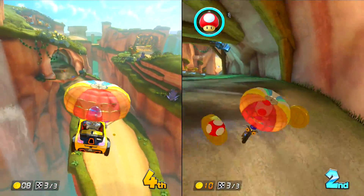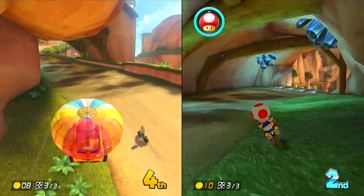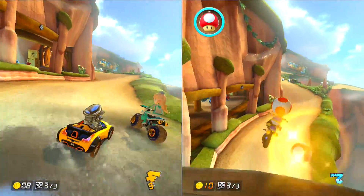Colton dodging a red shell with a mushroom — new strategy? Look at Colton, evolving the metagame without even trying.